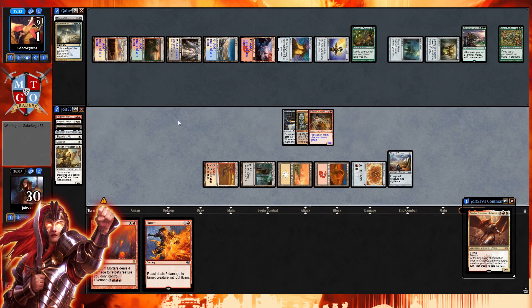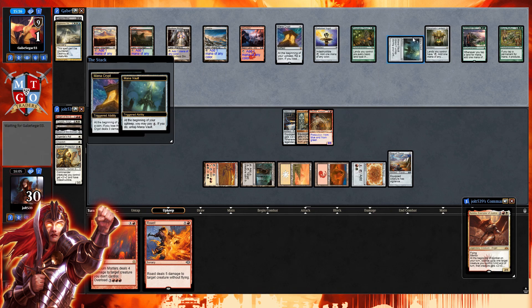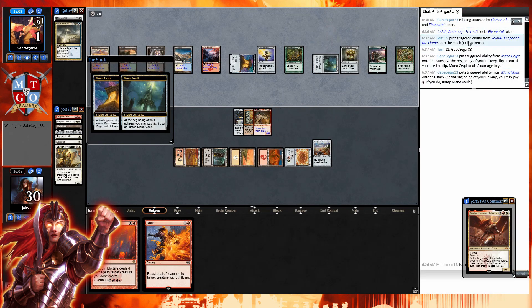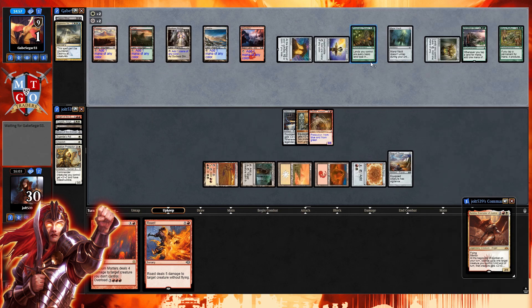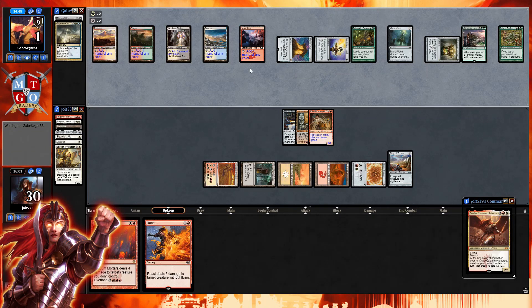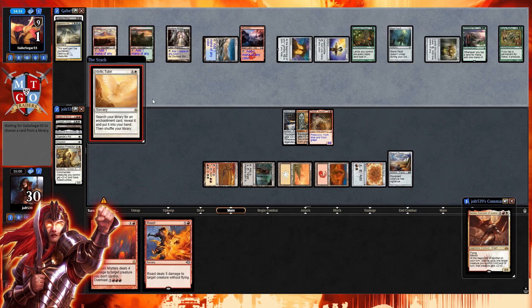One cool thing about Valduk is that they still have to pay the Mana Vault trigger too — tapping down more things to avoid losing that one life. They also have to dodge the mana crypt trigger. Let's pull up the rules and see if they survive. Come on — oh, they won the flip. They're sitting at one life. Next turn we go for Ring of Thune onto Valduk for more elementals. Opponent goes for Idyllic Tutor to search for an enchantment. They grab Sunbird's Invocation.